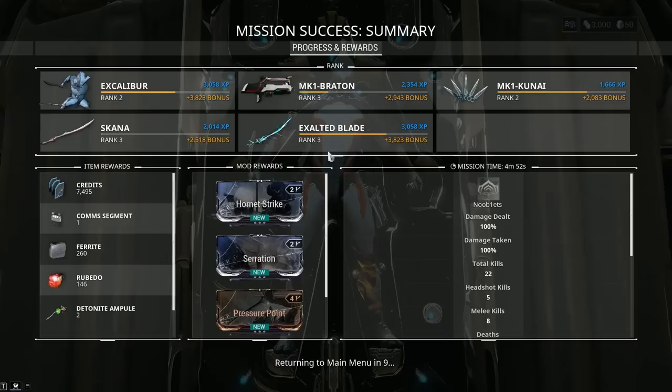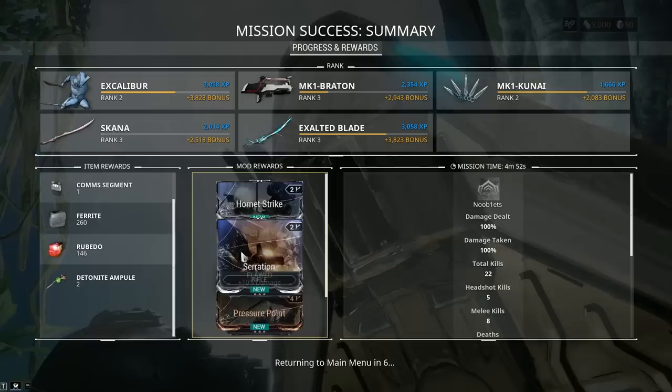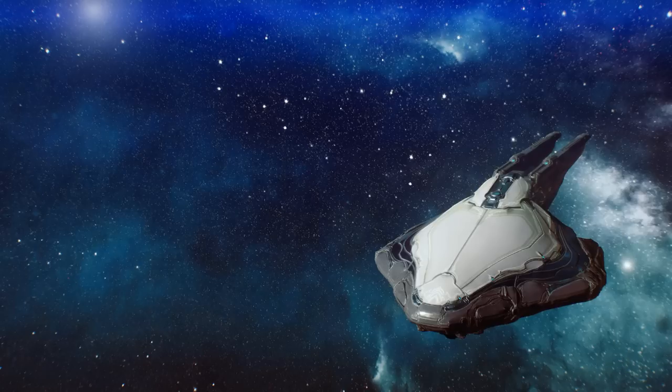You'll get all the mission and reward data at the end of every mission — that's how much XP we've got, crafting resources in the bottom left, new mod cards to increase your Warframe and weapon strength, and how many kills you did.